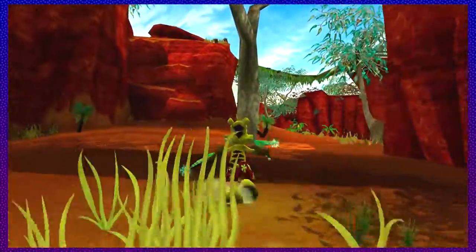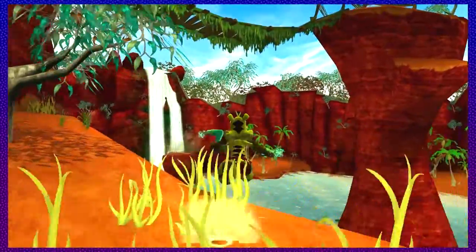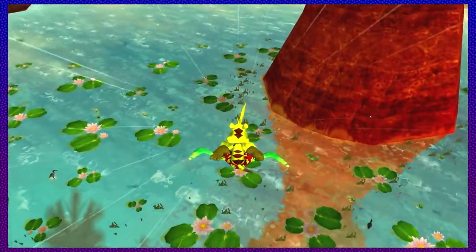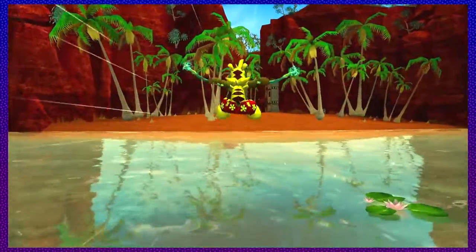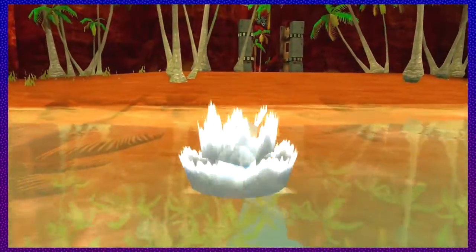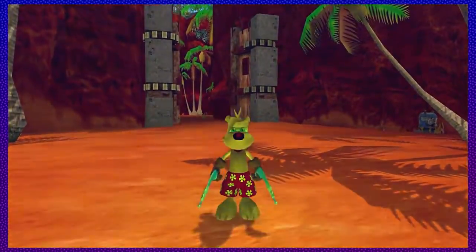So yeah, there we go — those are all of the rainbow scales, and now we have all the tools necessary to take on Cass. In the next episode we will go into Cass Pass and Cass Crest and the final boss battle and beat Ty the Tasmanian Tiger. We will see you all then — goodbye, peace, see ya!